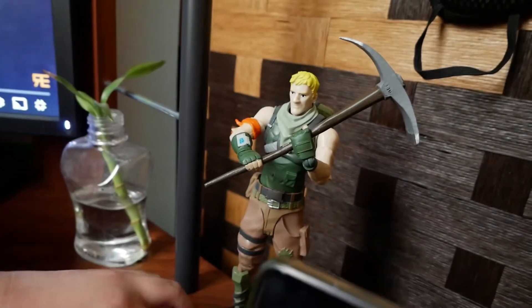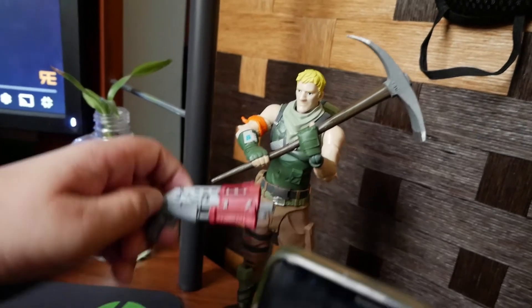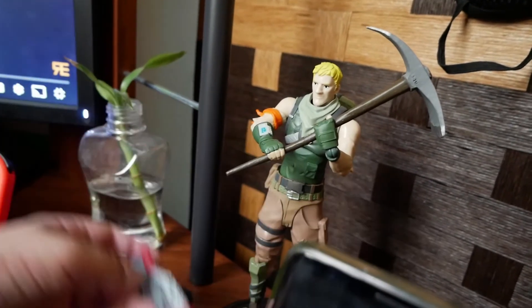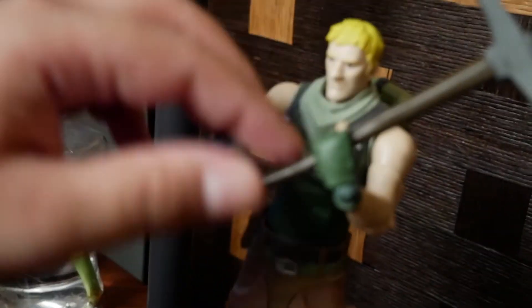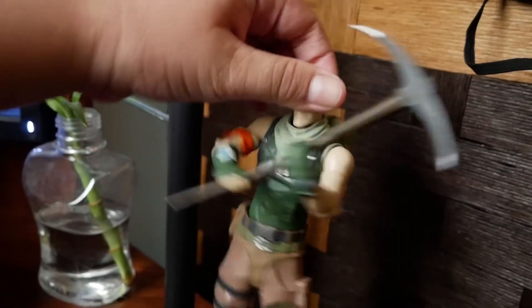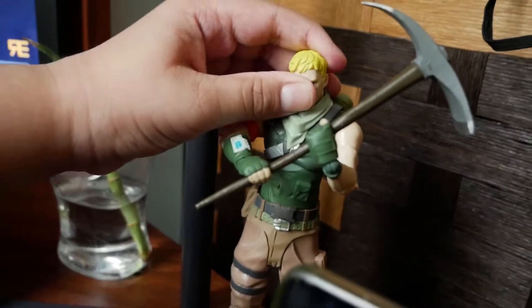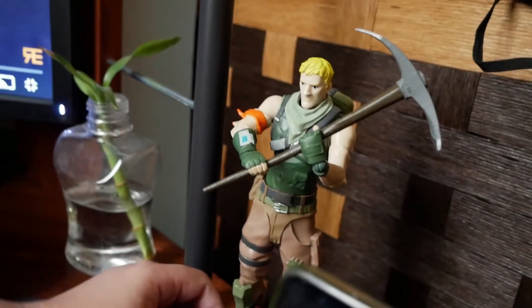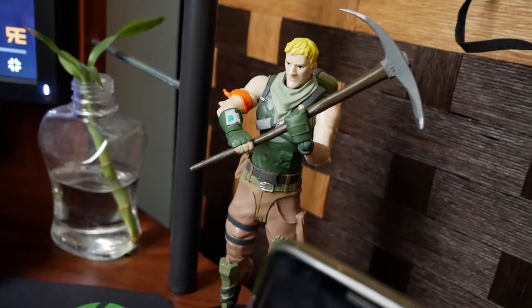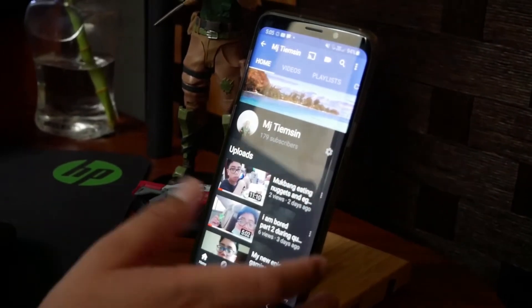Next up is my action figure. This one is a shotgun character — only good for close range. And here's my best friend John Cena backpack. He's flexible, and he has his pickaxe too.